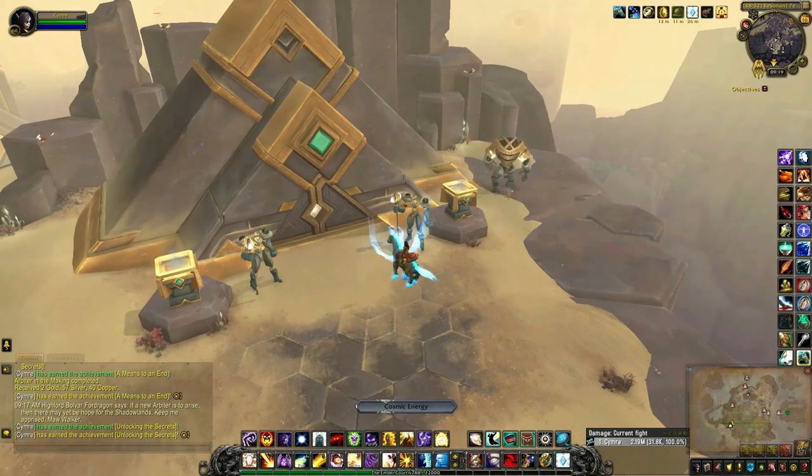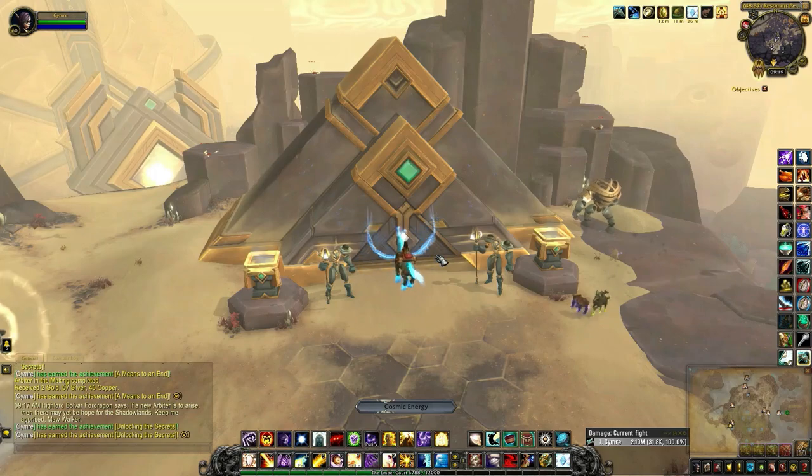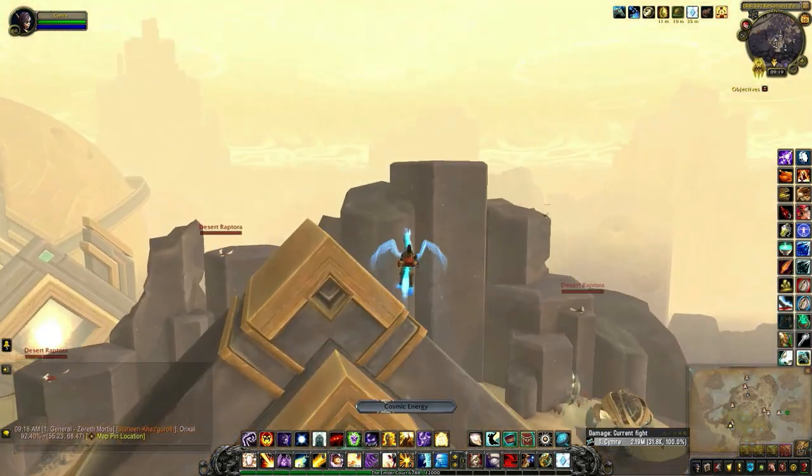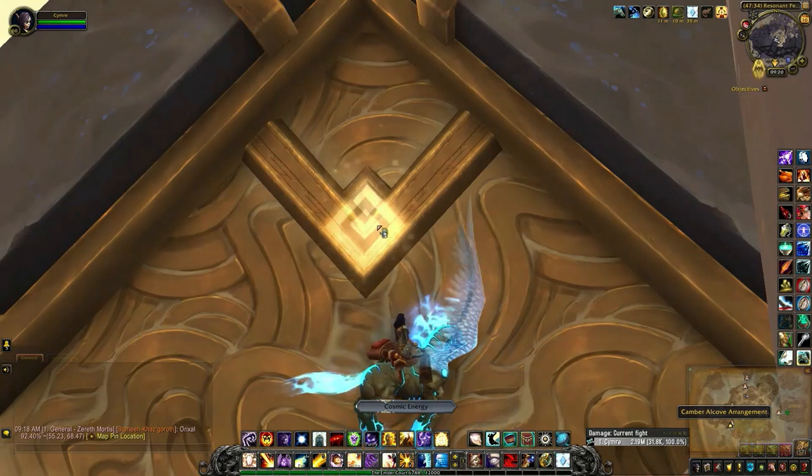When you've completed a means to an end and have the ability to fly, come back up to the top of the pinnacle at Gravid Repose, and then head to the back of the building. See this new arrangement right here.